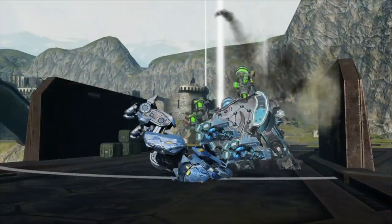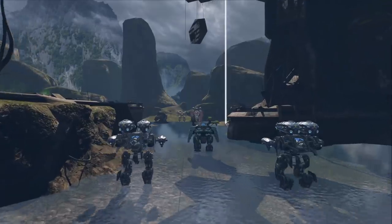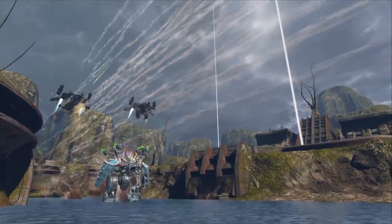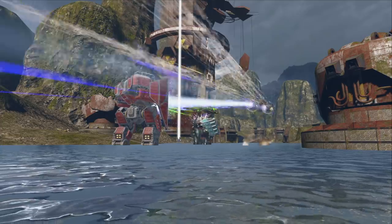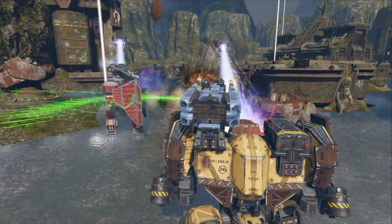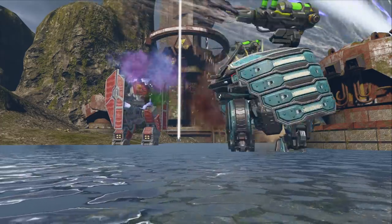When you command a Revenant, you need to seize the initiative. Most of the time, you will be doing it alone, with teammates following. Make sure they aren't too far away. And remember, that once you've committed to attack and teleported, there is no easy retreat.